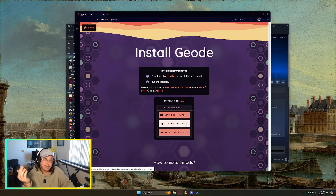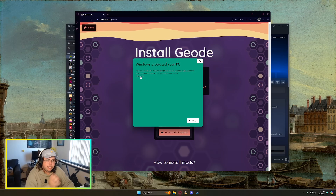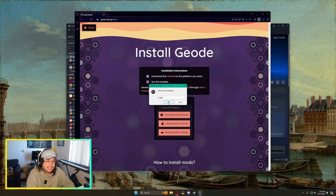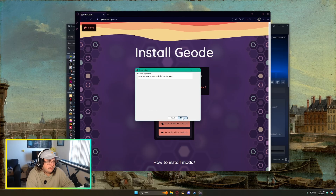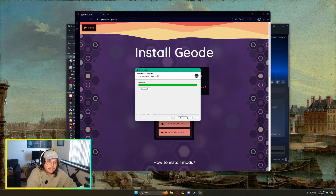You're going to download for Windows if you're on Windows, otherwise hit 'Show All Platforms' — you can do it for macOS or Android from there as well. It's installing. Now open it after it installs — you'll get a Windows SmartScreen prompt, click 'More Info' and then 'Run Anyway'. Select your language, follow the setup guide, hit Next, Install — installation complete.